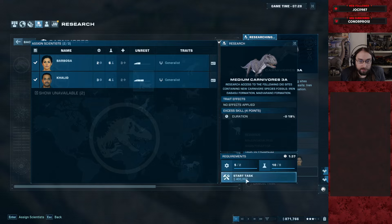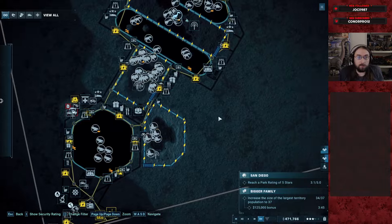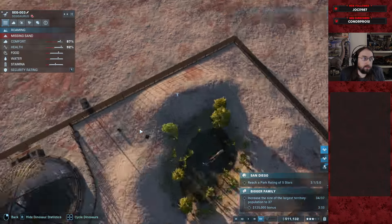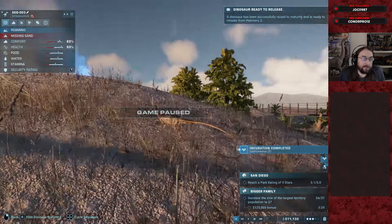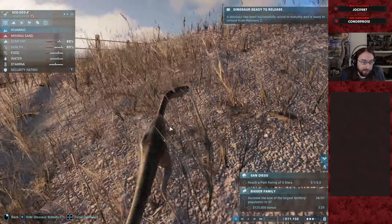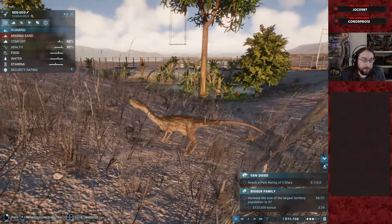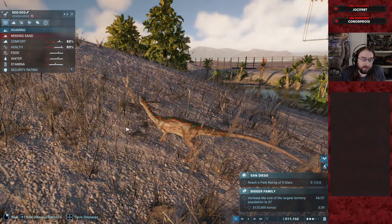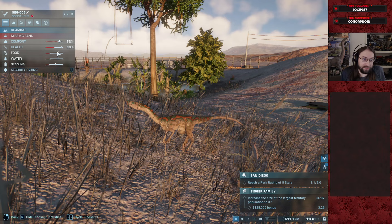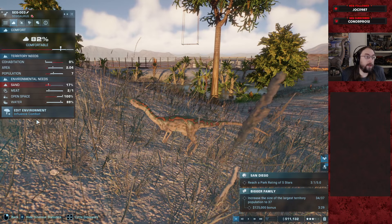We want to get our genetics team working on Megalosaurus for the park, so we'll set these guys over here to get the prereq out of the way. Let's go check out the new little dudes. Missing sand — okay, first things first they need sand. Second thing: that's a pretty good looking little guy. Yeah, I like this — green and orange back pattern on this desert brown in this desert environment looks great.